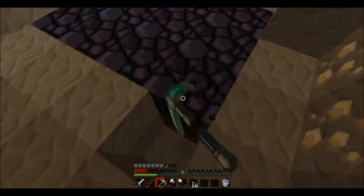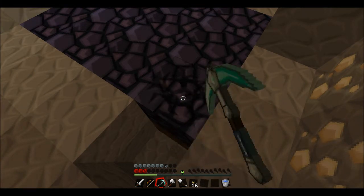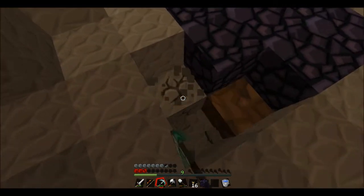There's dirt under that one so that one's safe. We only need ten to make a portal because obviously you don't have to do obsidian corners — you can just put whatever you want in the corners, as long as it's three at the top and bottom and then four at the sides.